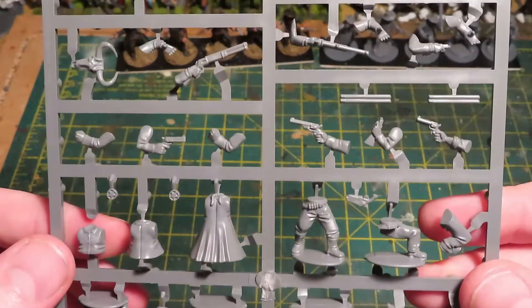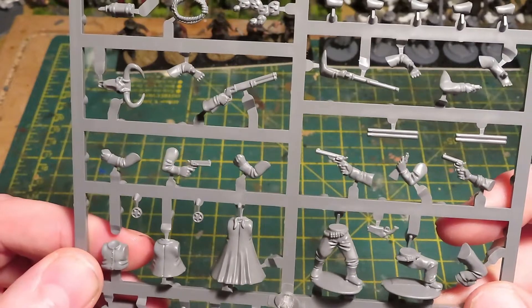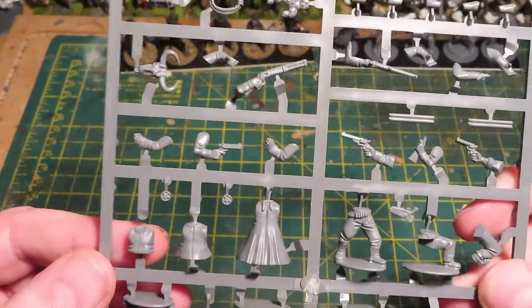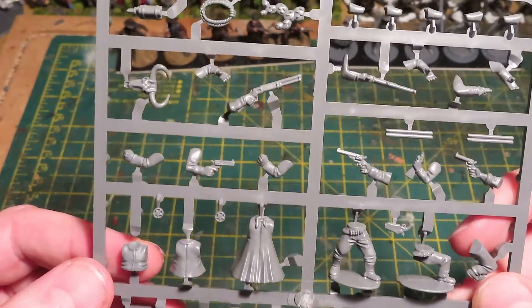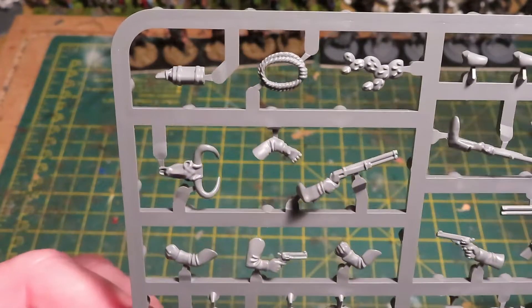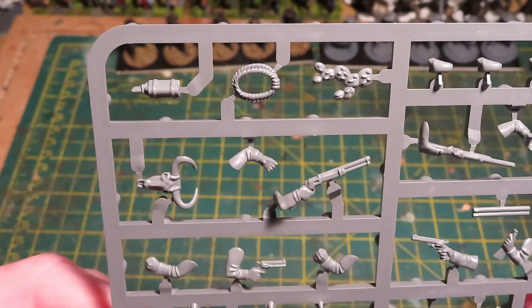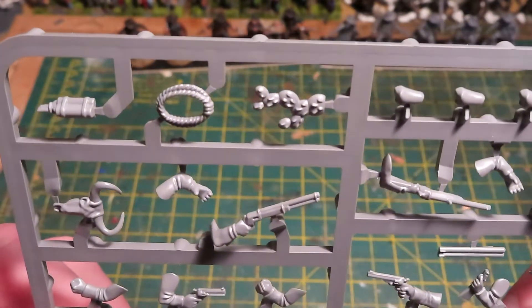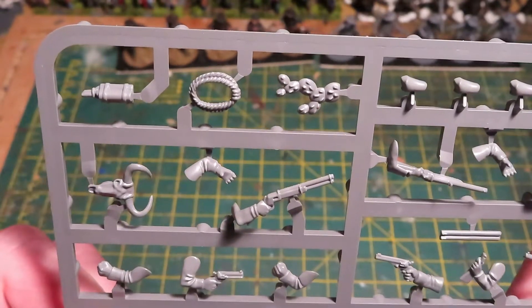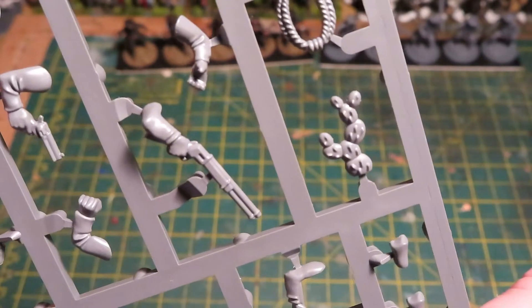Up here we have more weapons - we have shotguns, double barrel shotguns, a rifle, a repeater, and more pistols. There are also holsters and some really nice touches for customizing your bases: a skull, a stick of dynamite, a lasso if you're doing cowboys, and - what would a wild west base be without it - a bit of cactus, which is really really nice.